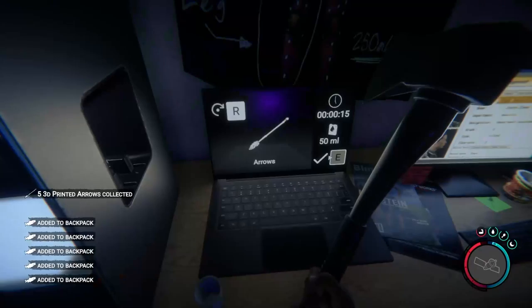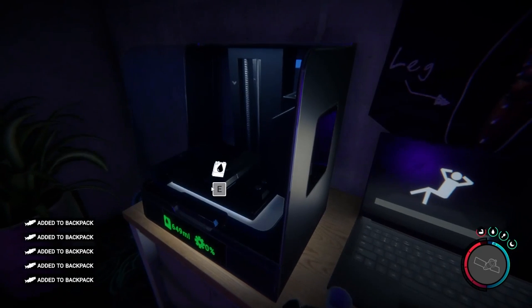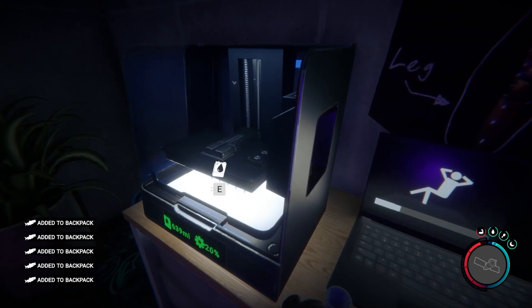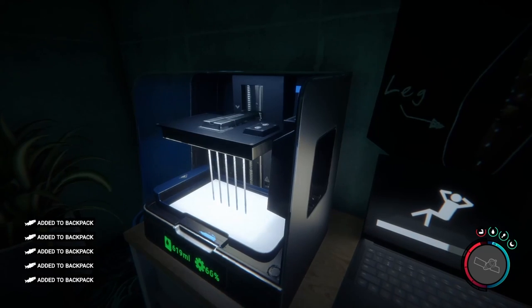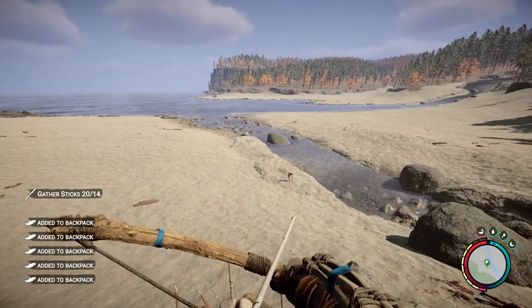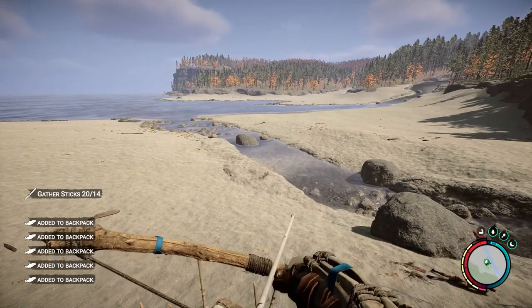If you're after bigger game or simply don't like the abysmal range and damage of the stone arrows, you can also use any of the 3D printers in the world to make five 3D printed arrows for the low crafting cost of just 50 resin. These arrows are a great, cheap way to fly farther, faster, and hit harder than the conventional stone arrows if you have the resources to make them. Highly advise investing in these.